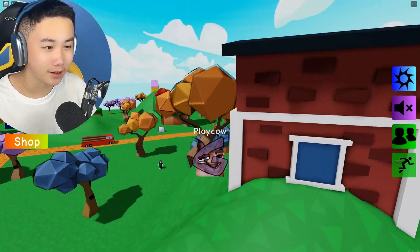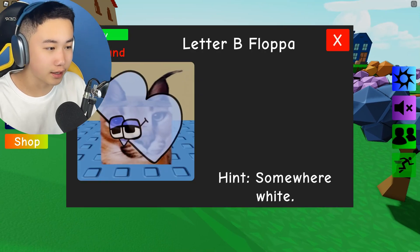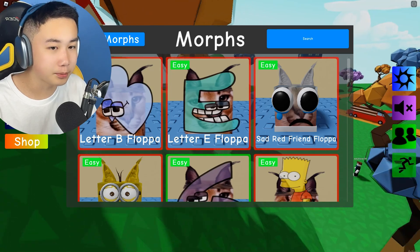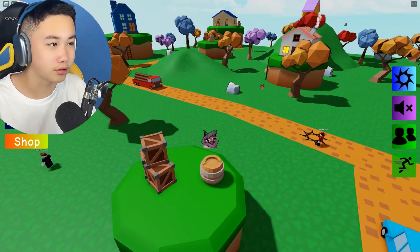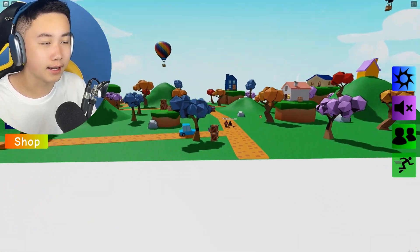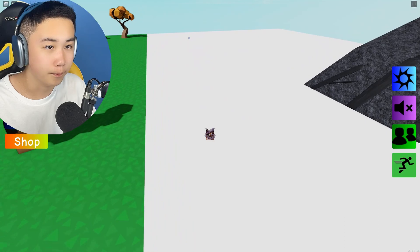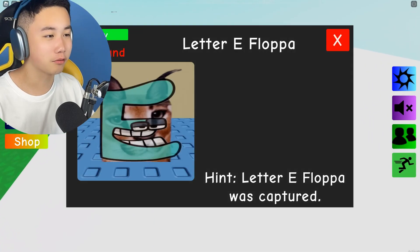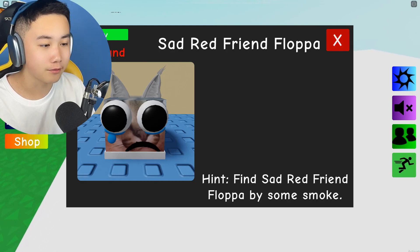Let's check the hints. Letter E was captured — I know where he is because he's captured inside the F cave area. Let's go inside. Whoa, it is 'somewhere white,' that makes sense. So this is somewhere white, this is captured. The next hint: find sad red friend — buy some smoke.